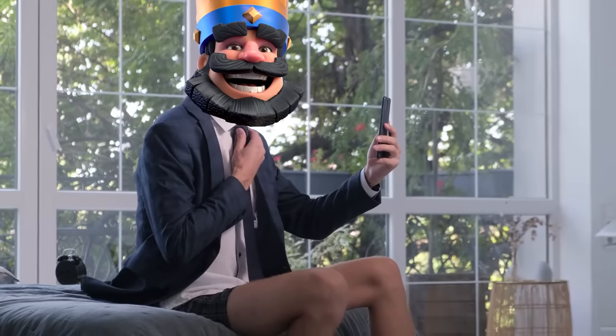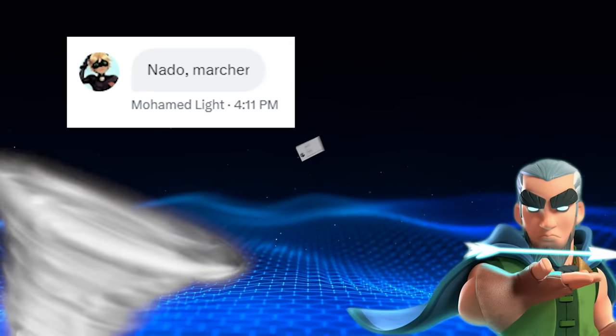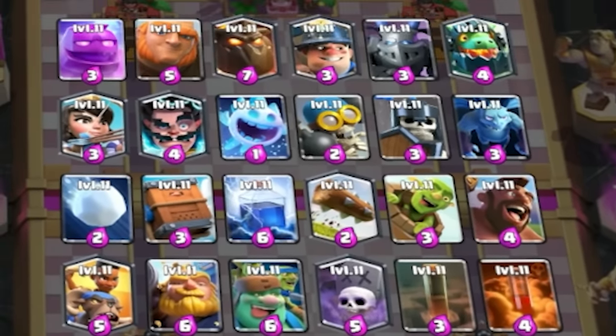I asked the best player in Clash Royale, world champion Mohammed Light, what the best cards were in Mega Draft. He told me that Tornado, Magic Archer, Monk, and Fisherman, along with Miner and Poison, are all S-tier cards worthy of being picked first in most draft choices. So if you have first pick or you're picking early, pick those cards instead of choosing a win condition.